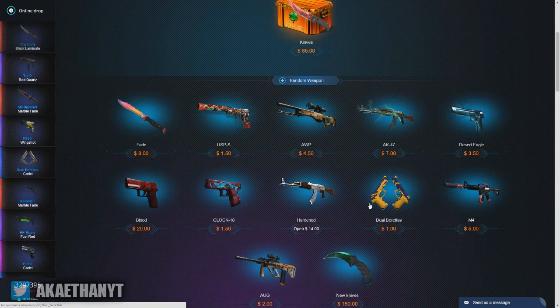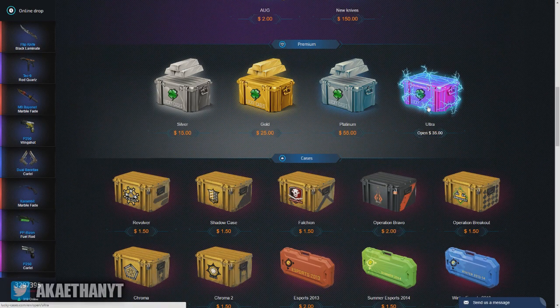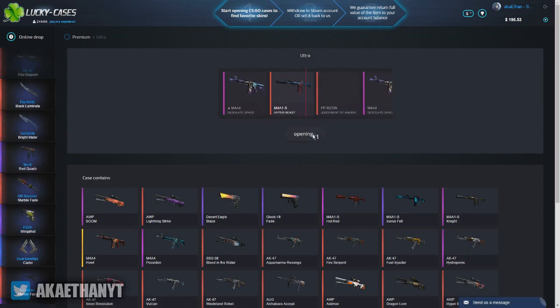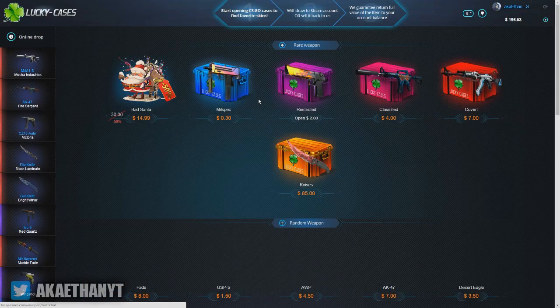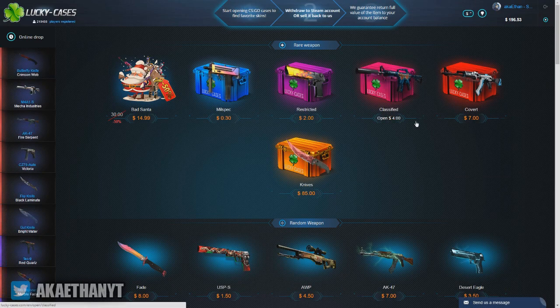I think I'm going to open up one of these Ultra cases again. I got a piece of stuff from the first one I opened. I only lost like ten dollars — it could be a cheaper skin, so it's not that bad.